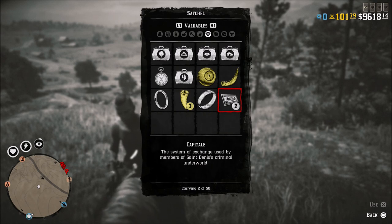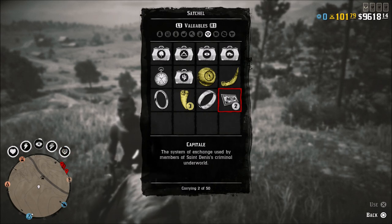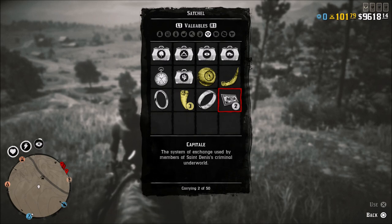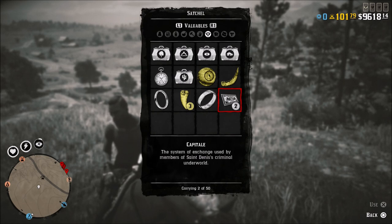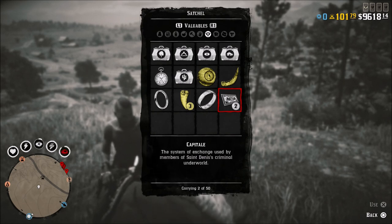What is going on guys? Grave here today. Let's talk about how you can find how much capital you actually have without having to be an NPC or a mission giver. If you're an NPC you can see it in the top right corner, but if you go into your satchel, into your valuables, you'll be able to find it listed right here as you can see.